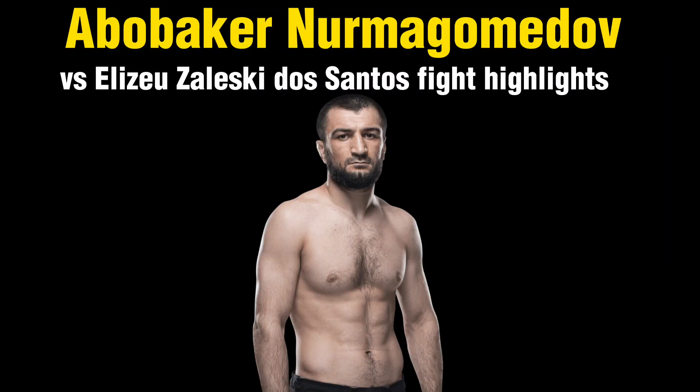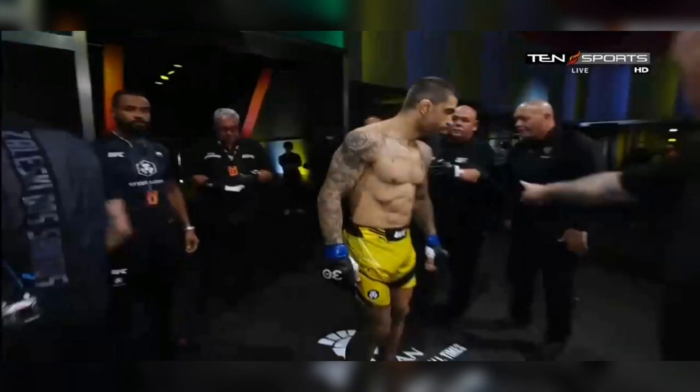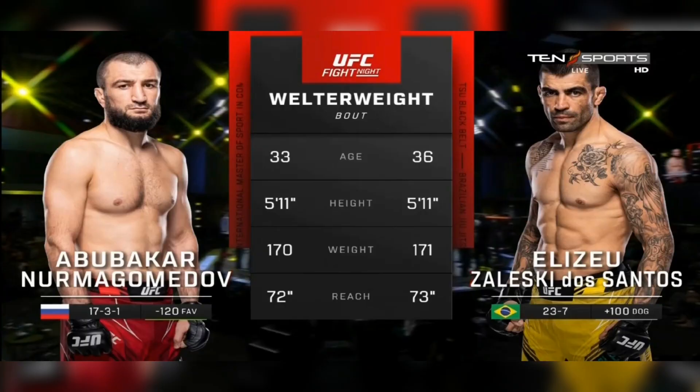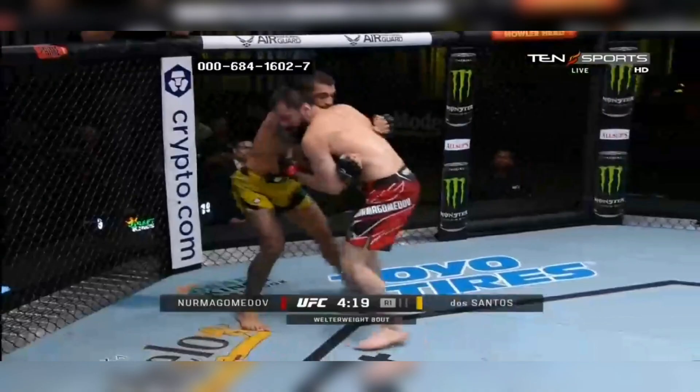Ababakar Nurmagomedov vs. Alizou Zaleski-Dos Santos Fight Highlights. Round 1: Nurmagomedov with an early flurry in close, landing a couple of right hands that seem to trouble Zaleski. He then clinches up against the cage. Zaleski tries to drive out of the position, but Nurmagomedov brings him immediately back up to the cage.